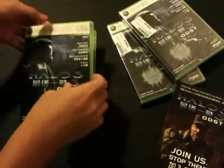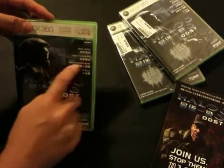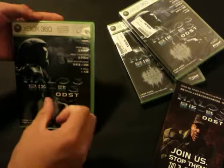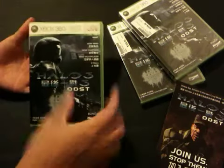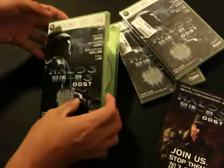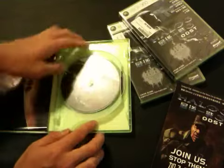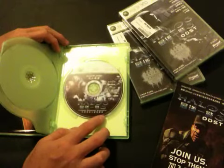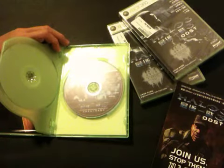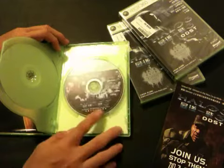So here's the box — it comes with two discs. Every single multiplayer map for Halo 3 is on the second disc. On the first disc you get the ODST campaign. This is the campaign disc and this is the disc for all the multiplayer maps for Halo 3, which means if you've bought these before on the Marketplace and downloaded them to your Xbox hard drive...